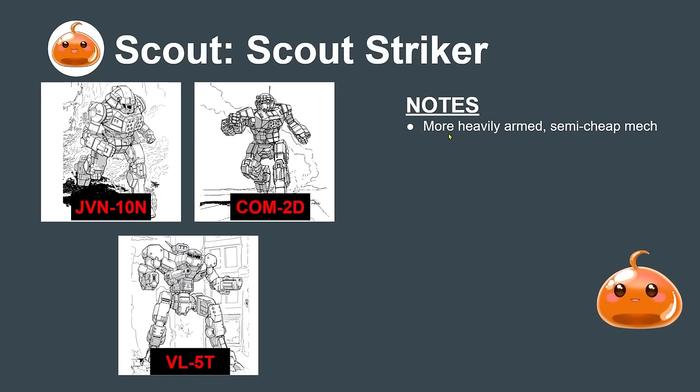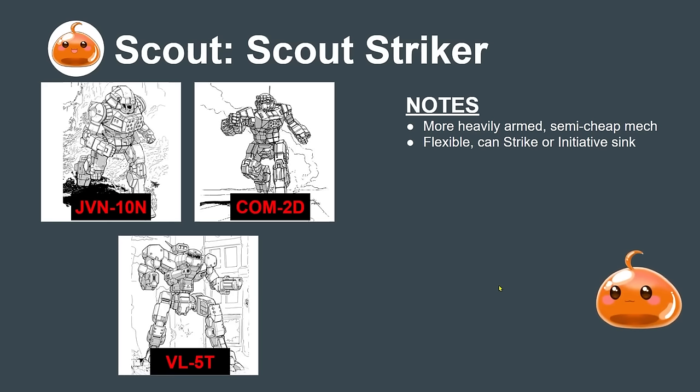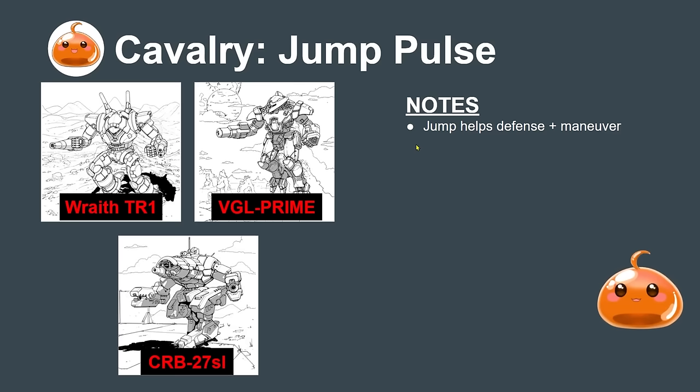The other archetype in the scout class is the scout striker. These are more heavily armed but semi-cheap mechs that are still flexible — they can use the initiative sink role but can also strike with missiles and lasers. The Vulcan 5T is a big sleeper pick in my opinion, especially with the narrow low profile and its multiple medium lasers.